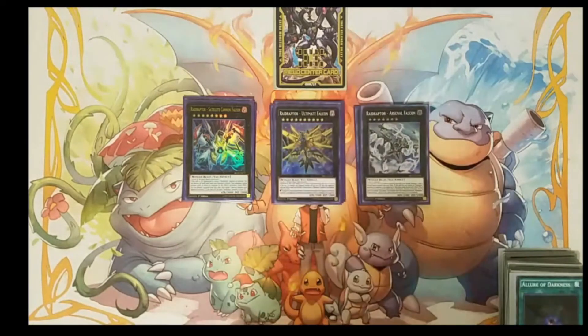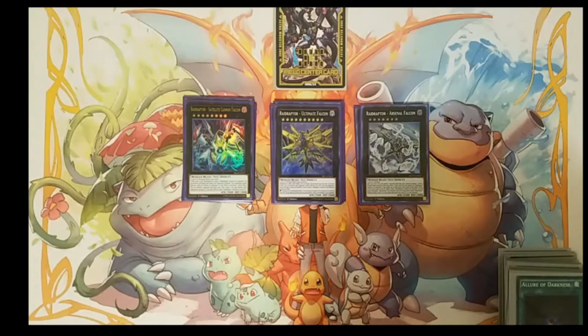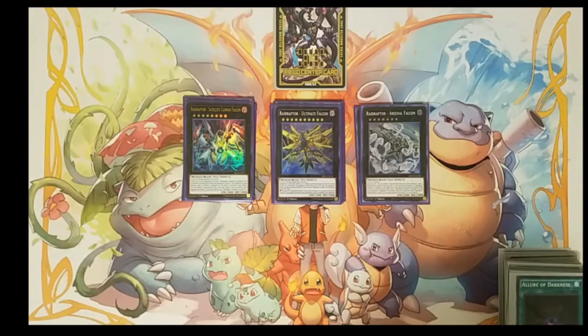We're also playing Ultimate Falcon. I think this is one of the best XYZ monsters in the game — he's unaffected by card effects and has 3,500 attack. During your turn, he's basically like a mini Zexal where you can detach one material and your opponent cannot activate cards or effects for the rest of the turn. Also, your opponent's monsters all lose 1,000 attack. Once he hits the field, opponents have a really hard time getting through him because he's unaffected by card effects and has that high attack. He's also a really good card to sit on until you draw better cards.